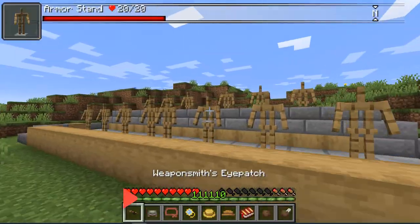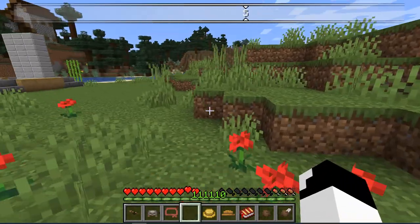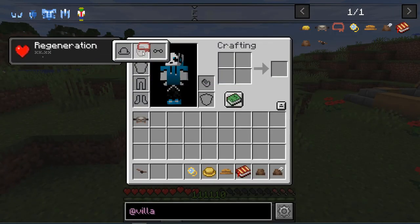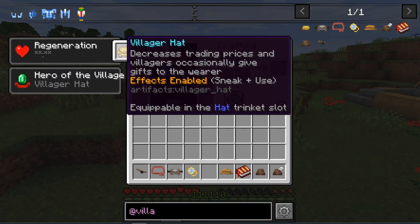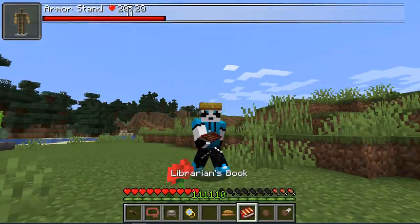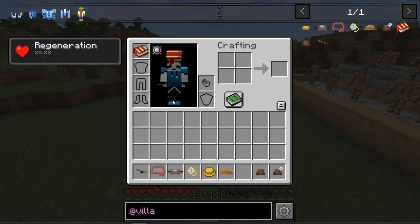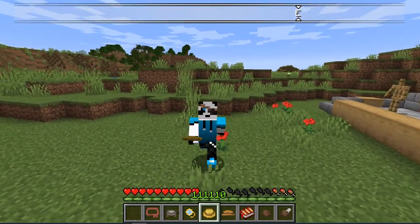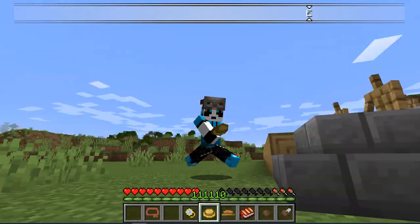The next mod I have for you is called Villager Hats. In this mod, you can basically wear cool little hats like this. Look at the butcher's — the butcher doesn't really give you much. But the one thing I know is that if you get the villager hat, you'll get the hero of the village effect, which I would say is a pretty good deal. Personally, I think my favourite of all is the eyepatch. Unfortunately, the eyepatch is a bit glitchy, but personally it is quite cool. I'll let you decide which one is the nice one.